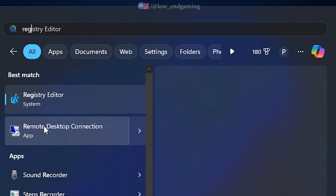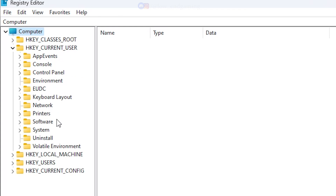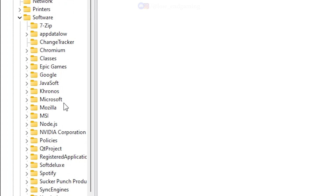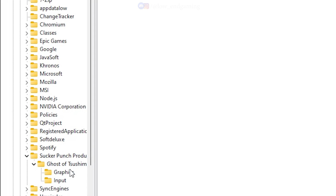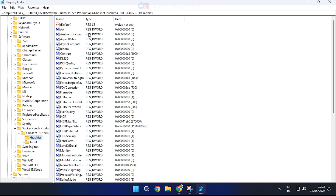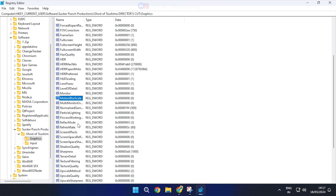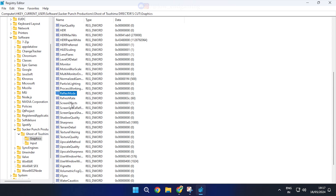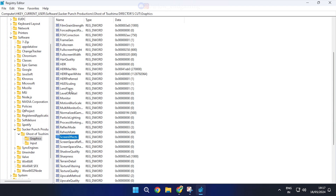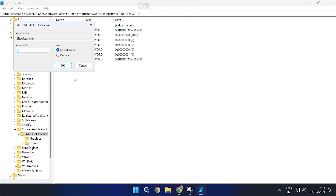Now let's edit the config file of the game. For the config file, open the registry editor. Go to HKEY current user, then Software, then Sucker Punch, then Graphics. Here just follow along and do as I do. Make sure your config matches mine. After doing the changes here, click on the Ghost of Tsushima folder and set show launcher to zero. This will make sure the changes get applied.